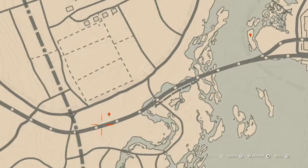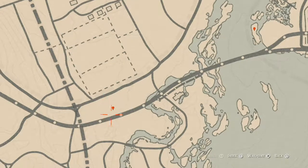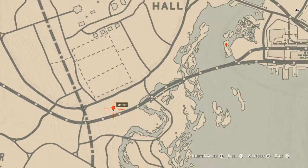Right here at our next marker is another arrowhead. This arrowhead is at the base of a large tree — right here at the base of this tree, come over here with your metal detector and that's what you will get: a random arrowhead.